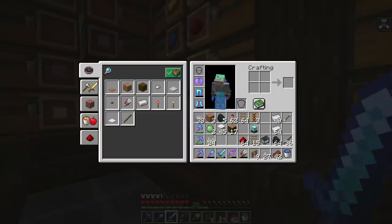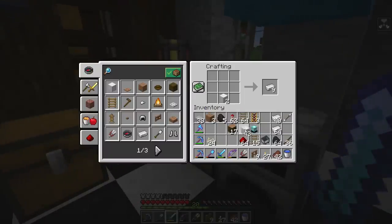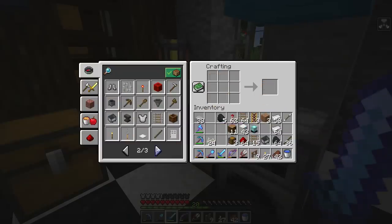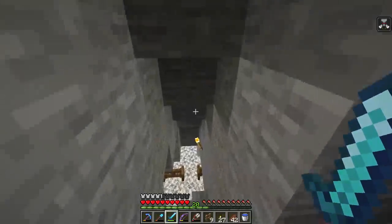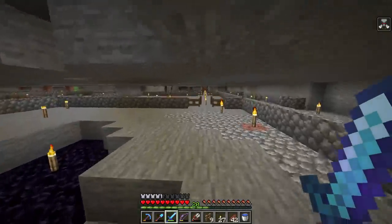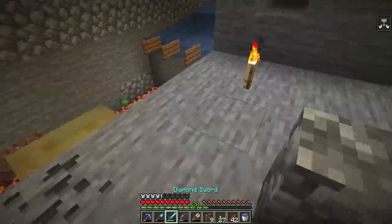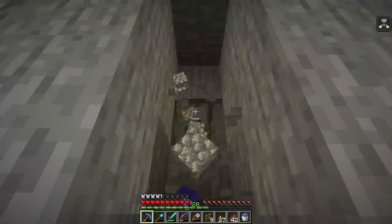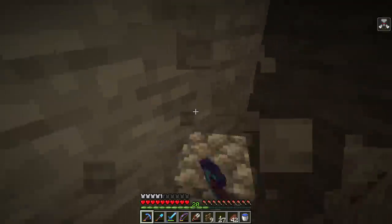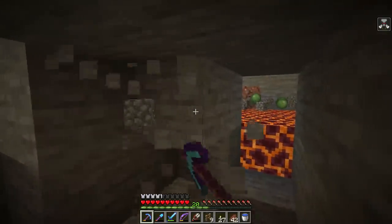We need a hopper — I've got lots of iron, so we'll make one. We got the 'Hired Help' advancement for spawning a golem, which was actually our first iron golem of this whole world. The plan for now is to set up a basic hopper collection system down here. If we want to get our slime balls we'll need to come all the way down under the farm, which I don't want to deal with long term, so we'll definitely come back and change how this works.